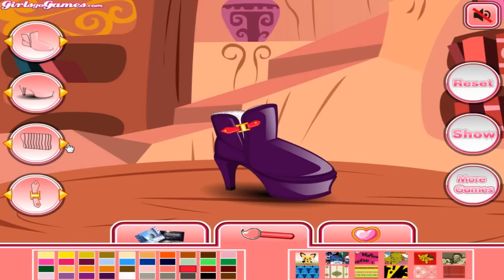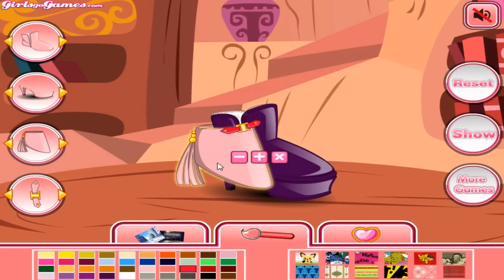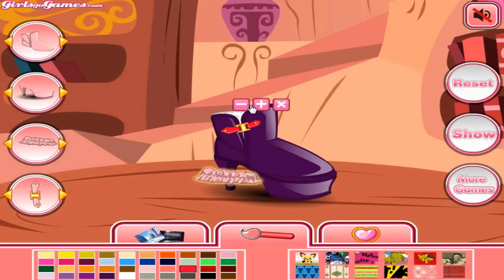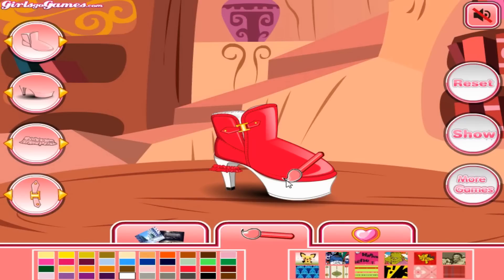What else have we got over here? A fez? Fezzes are cool. Not quite a fez — kind of like a tutu kind of thing. We'll put that tiny tutu right on the heel. That's where tutus go for Christmas. And we'll make a Christmas shoe — gonna be red, and this part here will be white. My god, it's Christmas!